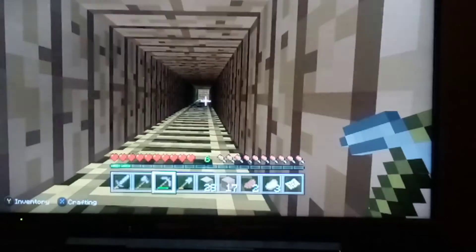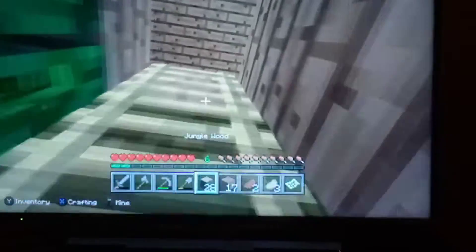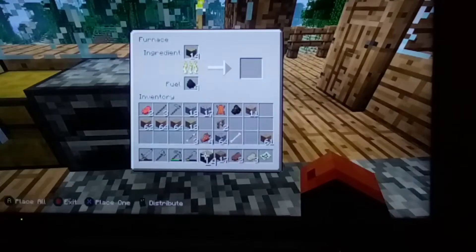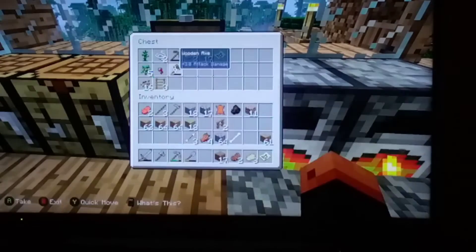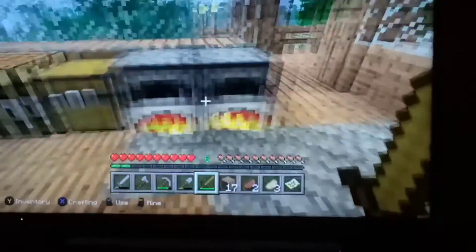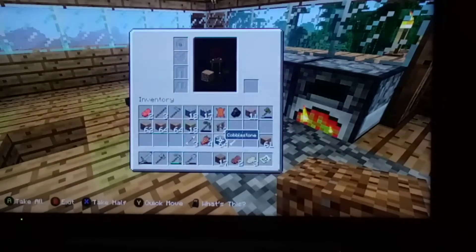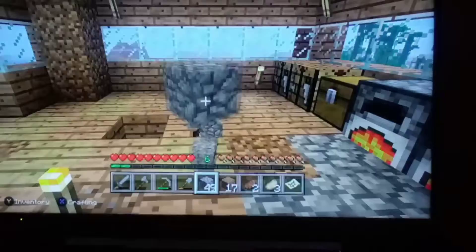We're gonna make some charcoal so I can make more torches. There's some stuff here — a wooden pickaxe and stuff. I'll give you it. Come to me — I've got a sword for you. I'll give you some. I'm at home, I'll give you — can you see me? Look out the window. Oh I see you — I can see your name tag. Can you see me through the window? Let me look out the balcony.